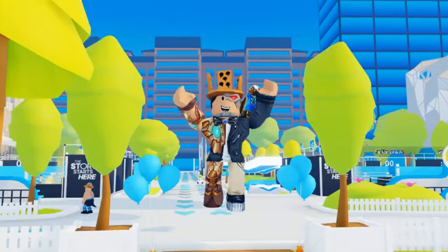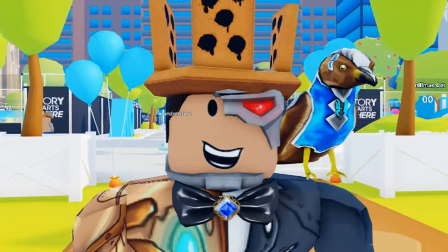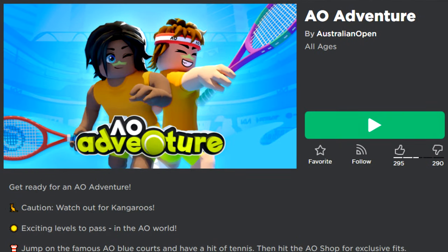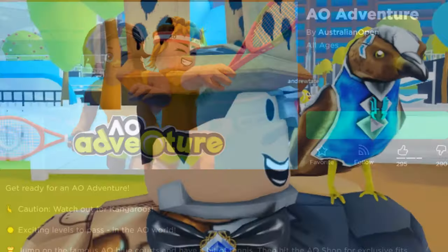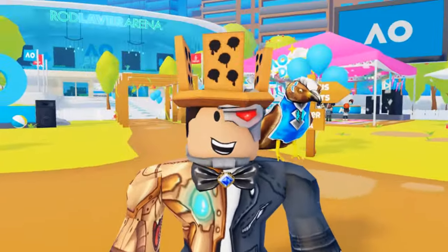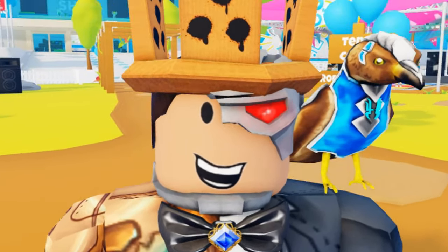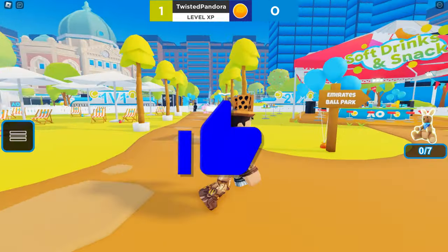What's up, it's Twisted Bandora and welcome back everyone to another event on the channel. This one is known as AO Adventure by Australian Open, and in today's episode I'm going to show you guys how to get each and every single free UGC item in this brand new Aussie event.